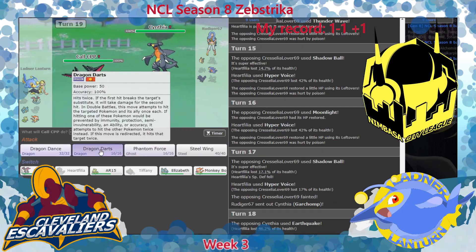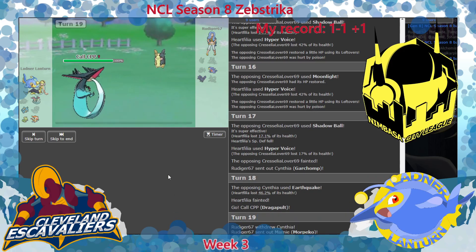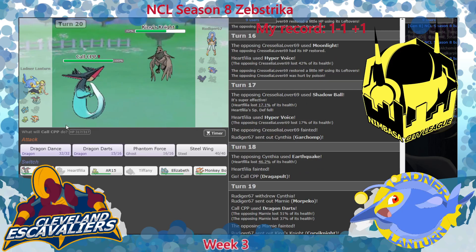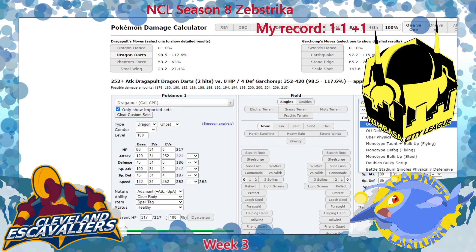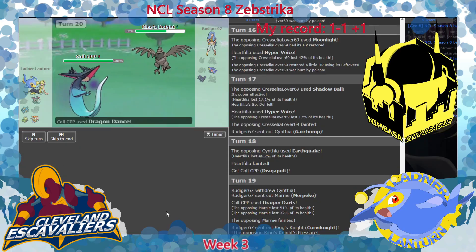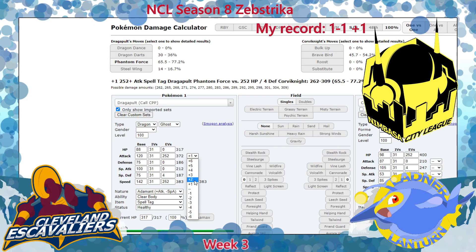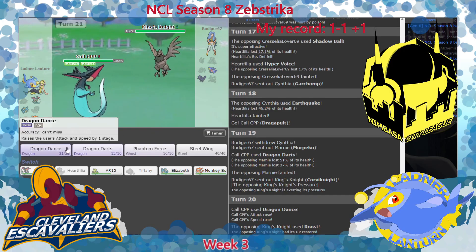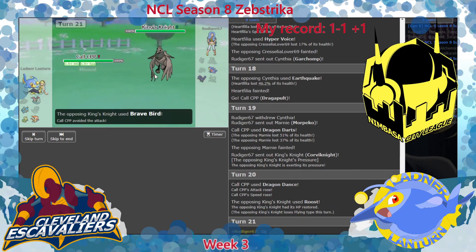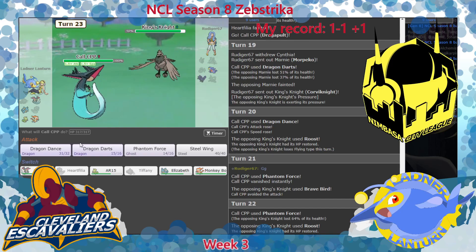Bringing in Dragapult and just going for Dragon Dart - Morpico drops! Corvinite comes back in. Now I know you are specially defensive - why would I not just Dragon Dart in your face? That is exactly what I'm going to do. As he Roosts - if I Dragon Dart again it's Phantom Force, or it's a roll. He says GG - I'm just gonna Phantom Force here, make him miss the Brave Bird. He can Roost if he wants - 64%.